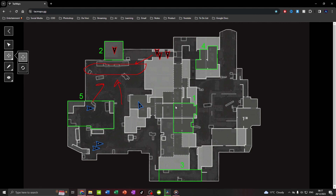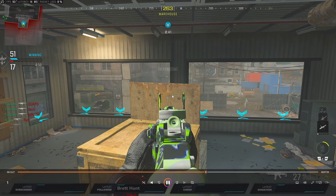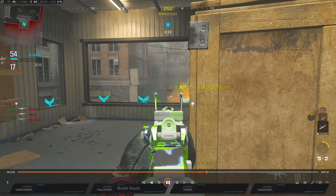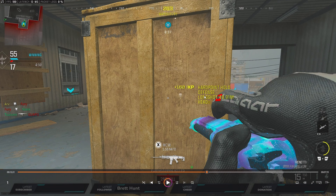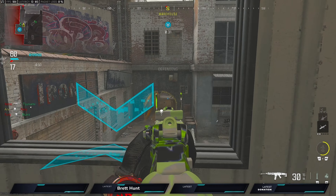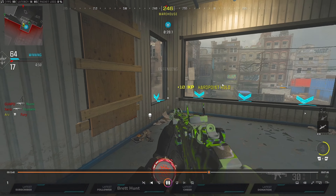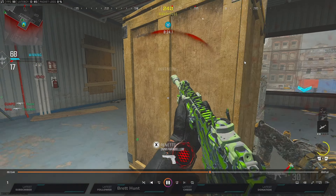I wouldn't peek the garage if a player was already behind the head glitch or behind the car — but with four down I know he has to come through the door, so I pre-aim the door and take him out. Then Numi calls out fury one shot, so I pre-aim the head glitch and take him out. If fury started shooting me I'd back off straight away — I'm trying to be as impactful as possible while playing the hill.